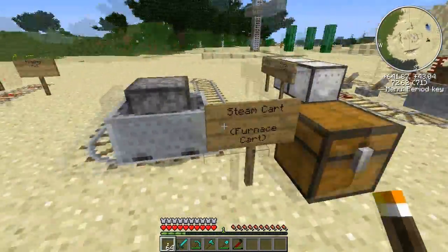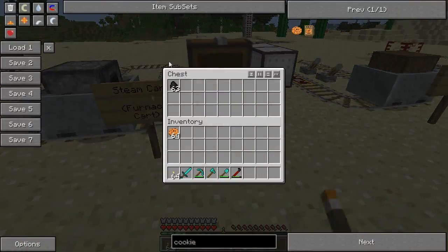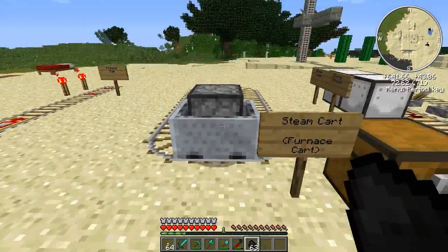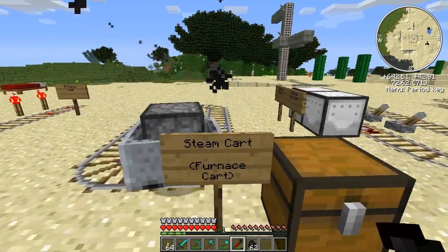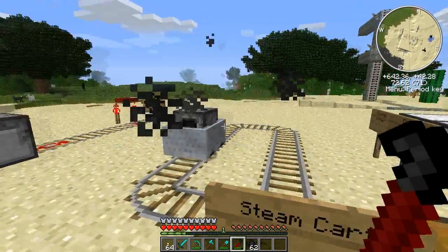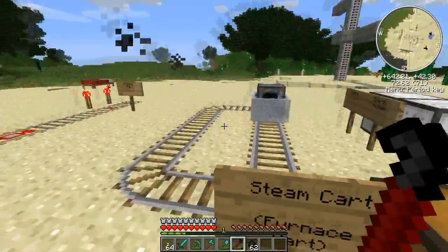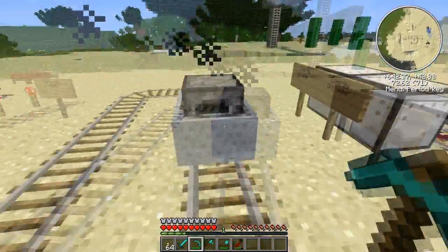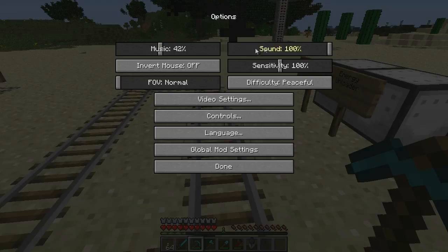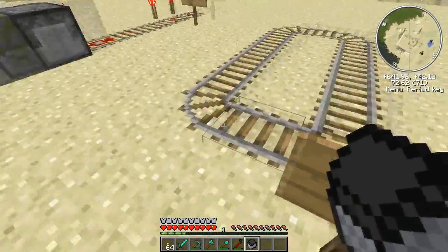We have here just a steam cart. It's basically a modified version of the original Minecraft furnace cart. You just grab some coal, have coal in your hand, and click. And you can go around. It's worth noting that with Railcraft, you can use a crowbar to link together multiple carts. So you can actually design a train that's pulled from the front, for instance, just by right-clicking on this cart and one behind it. There's your furnace cart.